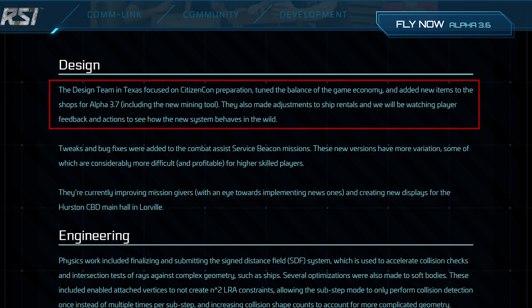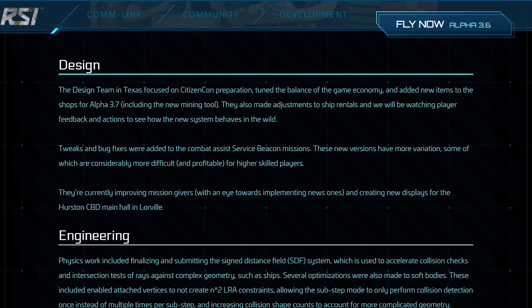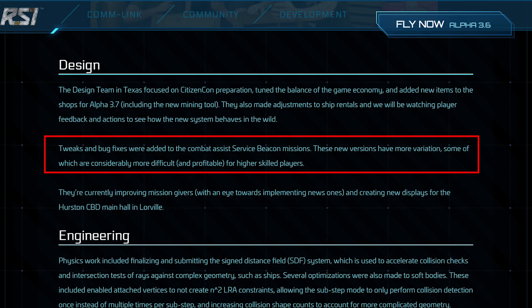In design, they did some general economy balance — I think they're referring to missions and how they lowered prices for some things and raised prices for others. I didn't get a chance to really look at commodities too much yet, but I'm interested to see what they do there.